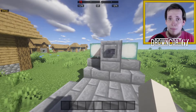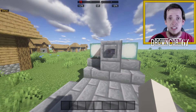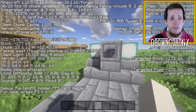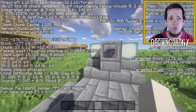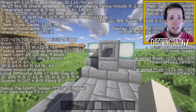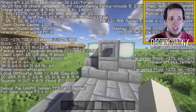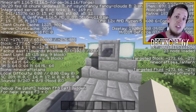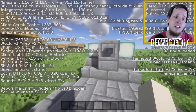In Java edition, if you don't want to use a mod, all you have to press is F3. You'll see a whole bunch of information pop up, and around the mid-left side of the screen you'll see XYZ and then three numbers — those are your coordinates. You only need to grab the whole number, the integer; don't grab any of the decimals.